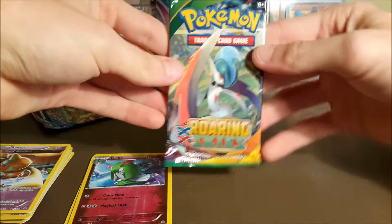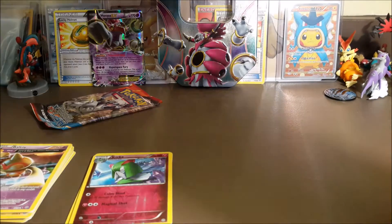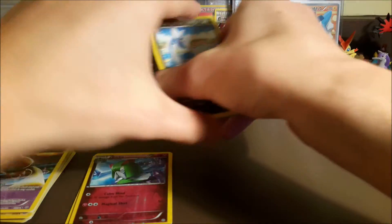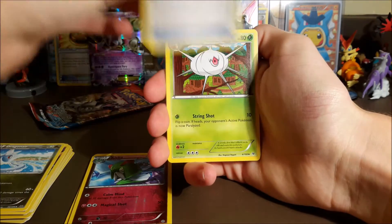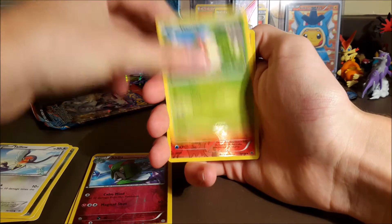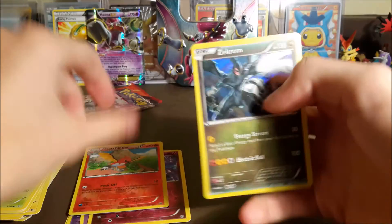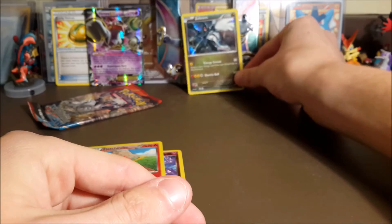We need to pull a secret rare or something. I've never pulled a secret rare out of anything but a booster box, so I doubt that's going to happen. We need to at least pull an ultra rare — I guess I should focus on getting a holo first. We got a Dragonair. Please be a holo — yes! We got a holo Zekrom, nice, two points! We'll set him in the back there.